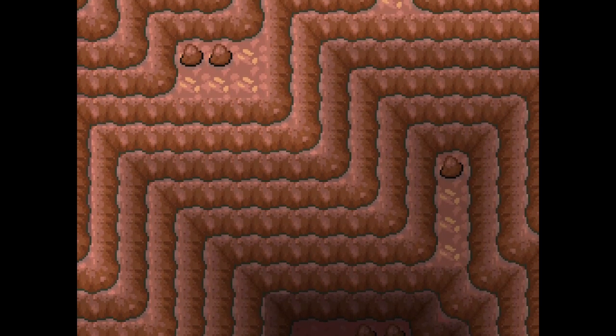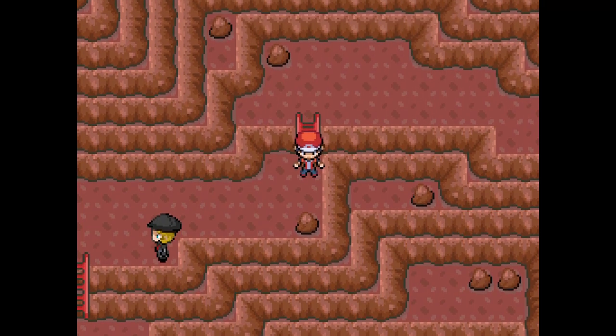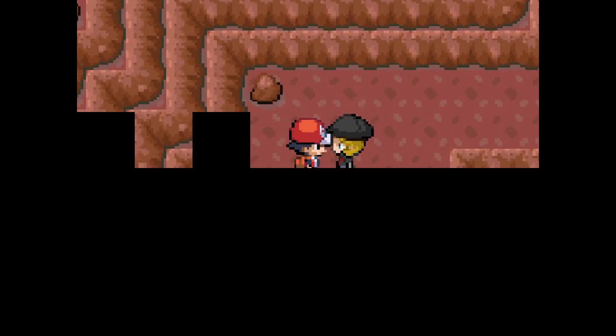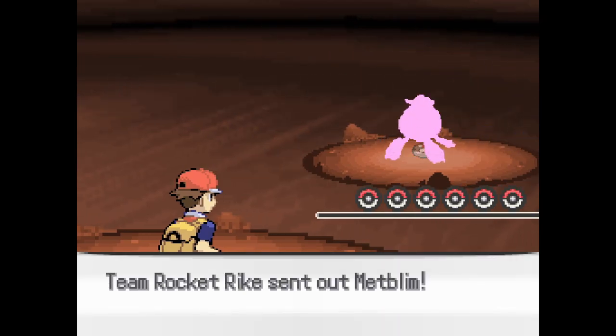Let us not waste any more time - I believe we have all that's needed now. Capture the beast at once. I mean, I got Zapdos, so I don't know how you guys got it, but I got Zapdos. Alright, lots of trainers. Awesome. Hold up - this is Team Rocket's territory. Technically not, but that's what the hostile takeovers are about.